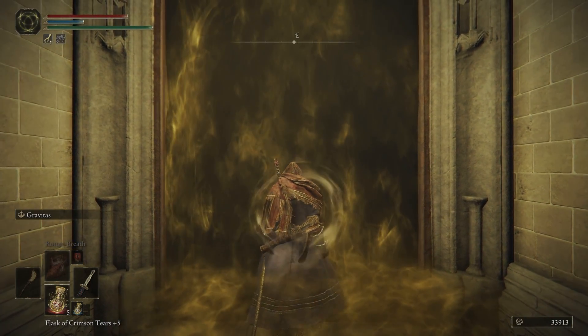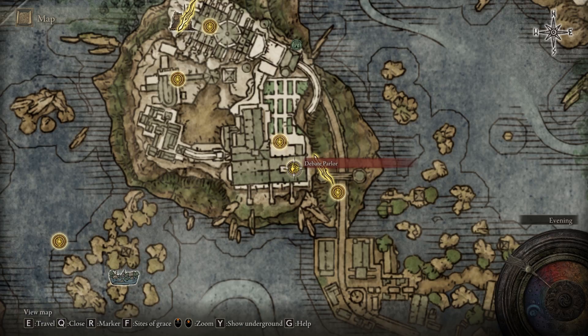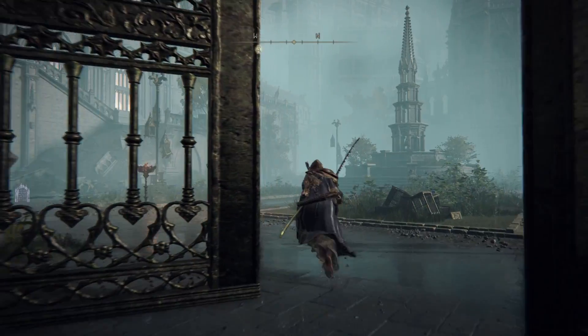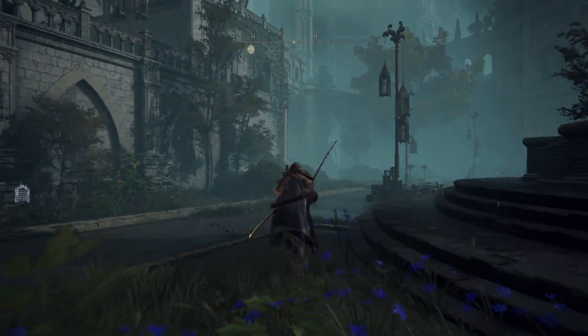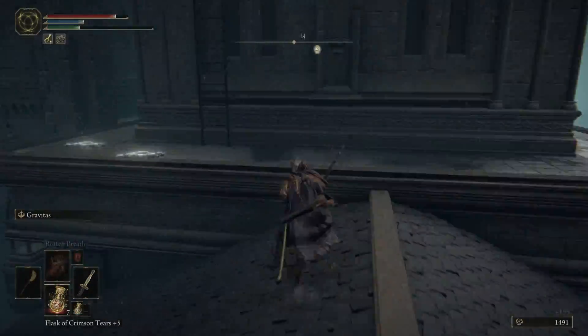At a certain point, you will have to fight a boss, and after you've done that, you will unlock the Debate Parlor Site of Grace. After you exit the boss room, you will find a huge courtyard. On the right side, you will see a ball rolling down, but you want to go to the left. From here, you can pretty much reach the rooftops of the Raya Lucaria Academy.